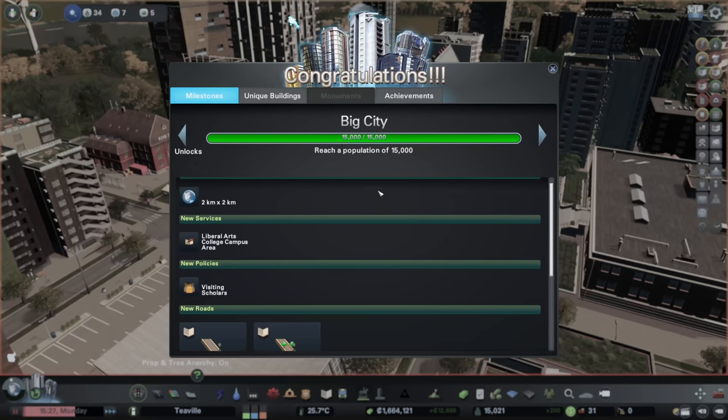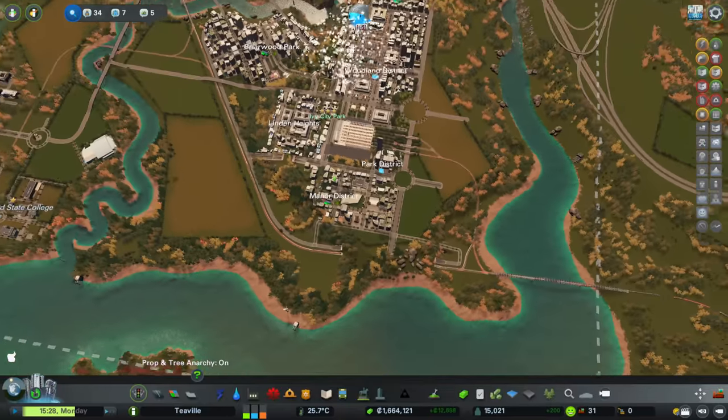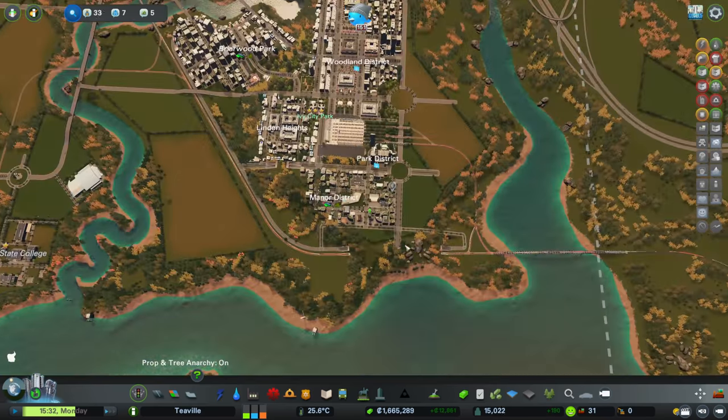And we finally hit big city - 15,000! We can now unlock the Liberal Arch College campus, visiting scholars, and all sorts of new things. That is absolutely brilliant. The next milestone is 18,000, but this now means we can open up another square if we so wish, which is what we were aiming for. But what do you reckon to this new area?